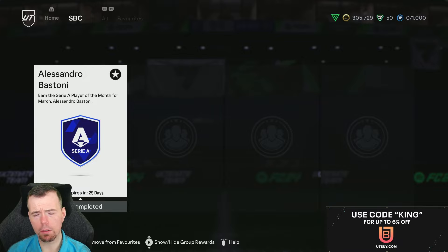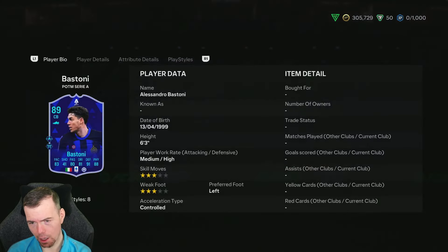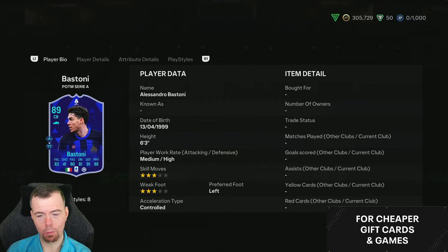Today we have the Play of the Month Alessandro Bastoni. Yes, we know we had a Showdown, and now he's got a Play of the Month. Slightly different card - they've given him Jockey Plus and Block Plus. He's 89 rated with 83 pace, 41 shooting, 80 passing, 81 dribbling, 91 defending, and 88 physicality.